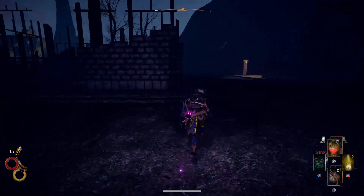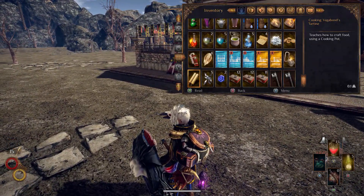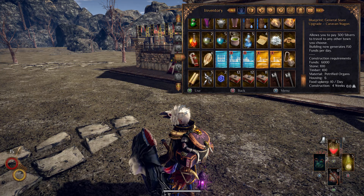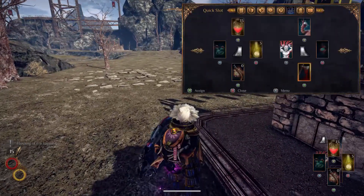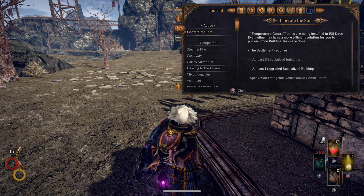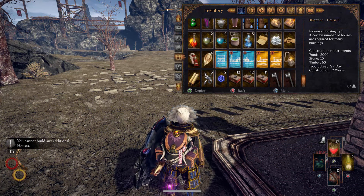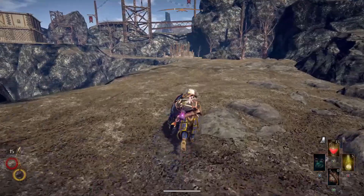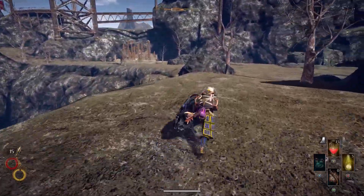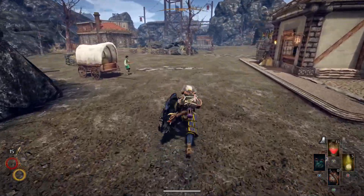I guess let's upgrade our general store. Alright, so we've got our town hall and our other house done. Housing of six required — wait, I thought I had a housing of six. Three specialized buildings, one upgraded. Can I build another house now? Oh, that one never finished — I never started it for upgrading. Okay let's get this one finished and then we'll upgrade. Now we're good.